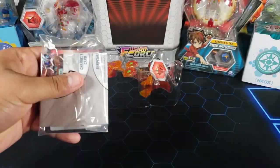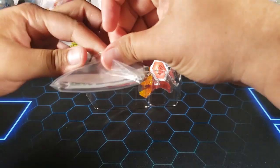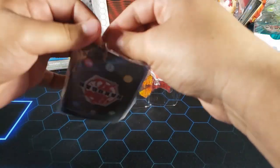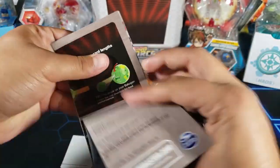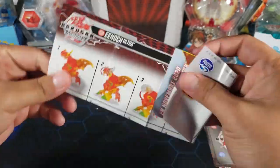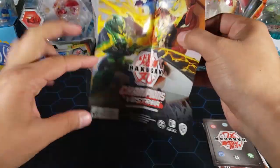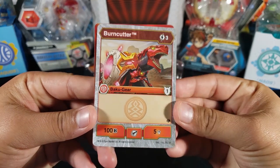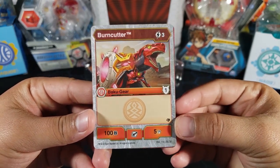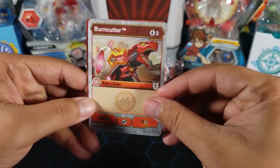We have the character card and an action card but not a gate card. Let me open that up without ruining the cards — there's tape here. We have a how-to-play guide, instructions on how to close Enoch, a Champions of Destroyer ad for the game, and an action card which is a Baku Gear card from Shields of Destroyer. We got Burn Cutter: three energy, plus 100 Beat, and five attack with a shield of one.